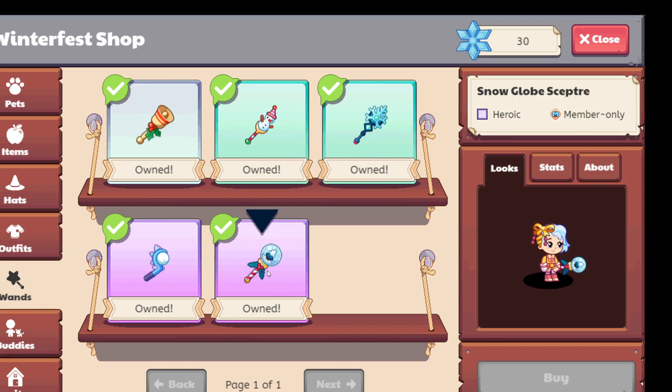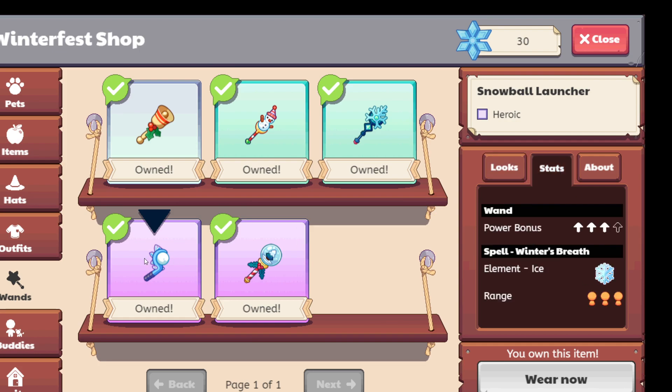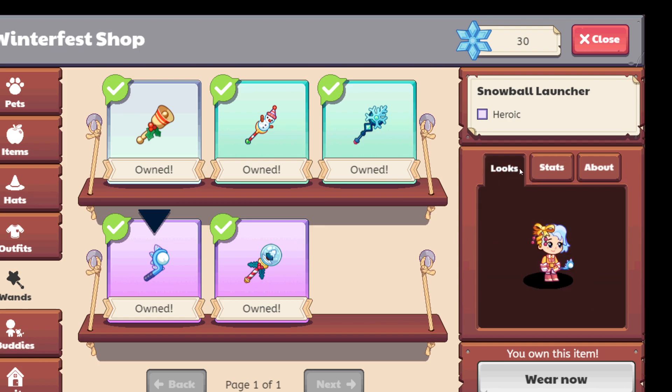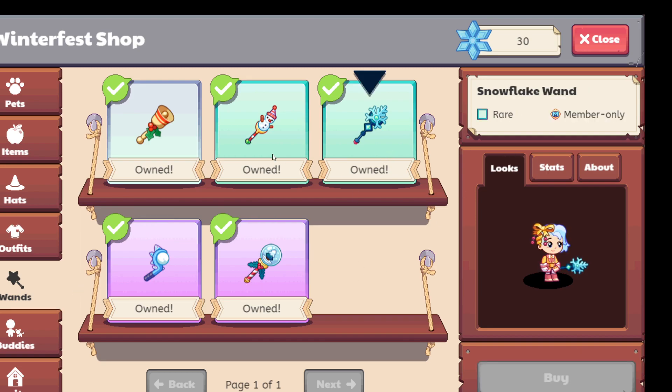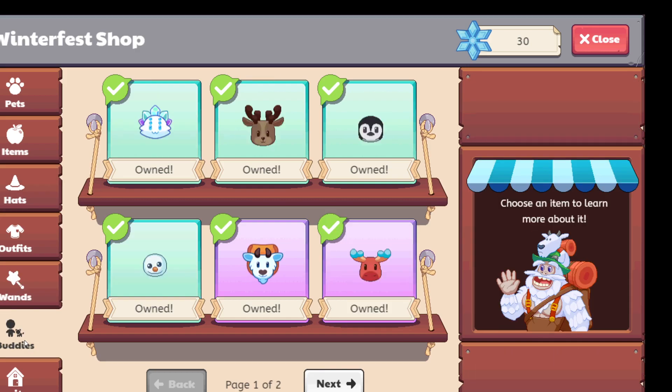And just the wands — honestly, this one's a really cool wand. It's a real bummer that it's member only. I believe you could actually get this snowball launcher without buying it last time — I believe. And the snowflake wand — yeah, you can't really get this.